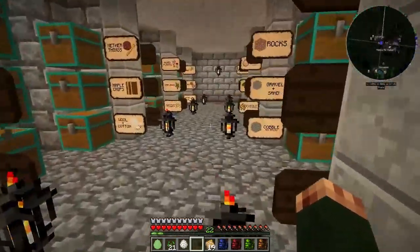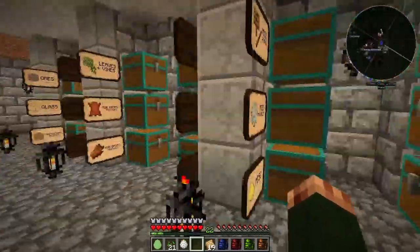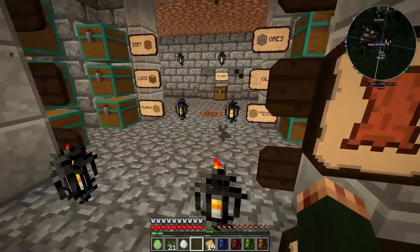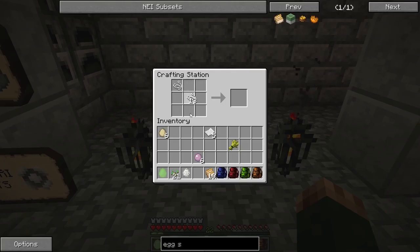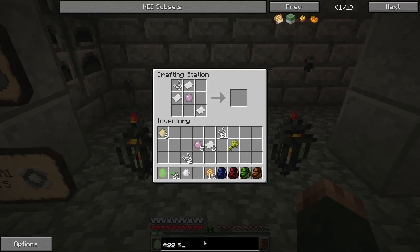I need to craft a name tag so we can go ahead and name the phoenix that hatched. Let's see, do I have one already? I don't, not by the looks of things, but I'm going to grab this paper, this string, and also some of these pink slime balls. Let's see if I can remember the recipe — I think it was something like this. Nope, maybe not. What about this? No, I don't remember. I'm going to have to look it up.